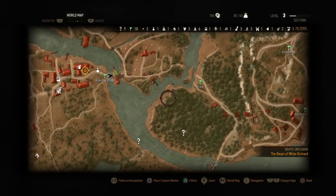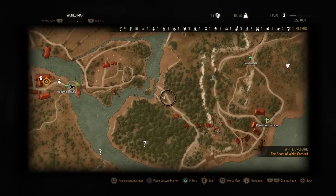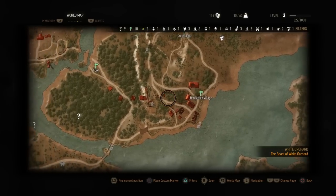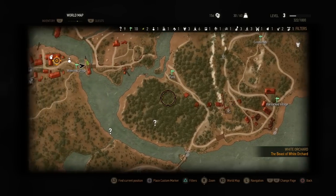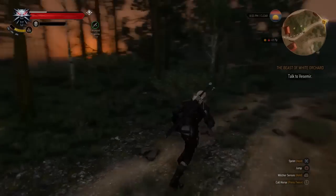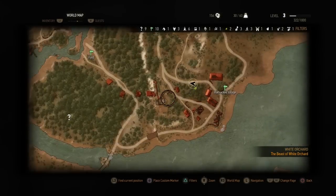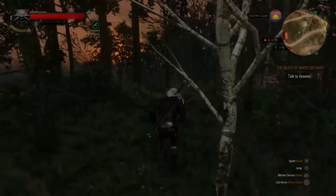Hey, what's going on YouTube, it's your sensation here with a quick Witcher 3 weapon guide. This guide will show you how to get two sword diagrams — pretty strong sword diagrams — early on in the game in the White Orchard zone, which is the first zone you begin in. They are the Serpentine Steel Sword and Serpentine Silver Sword.